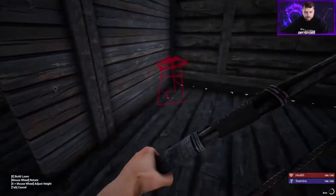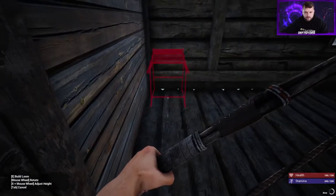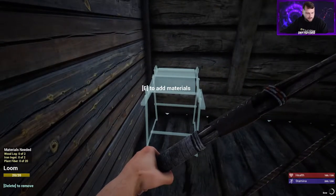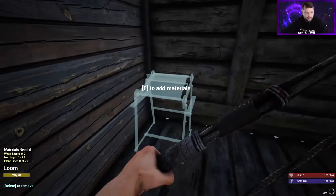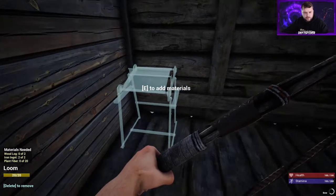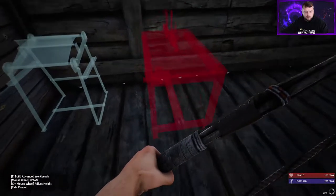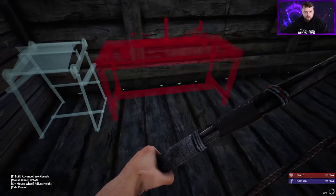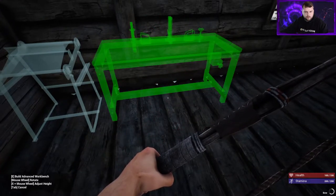Hopefully I have some planks left - we're just going to throw this stuff down for now and do a little rearranging later. We need 20 plant fibers and two iron ingots for the loom. Let's go ahead and place everything so we don't have to run around 15 times. We need the loom, we need the advanced workbench, and we need the chemistry station.